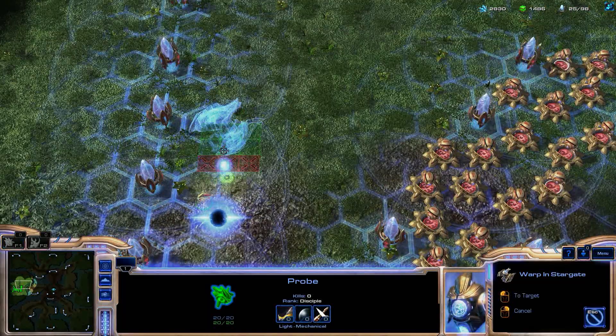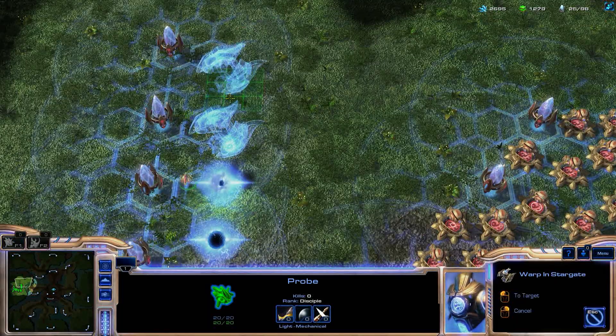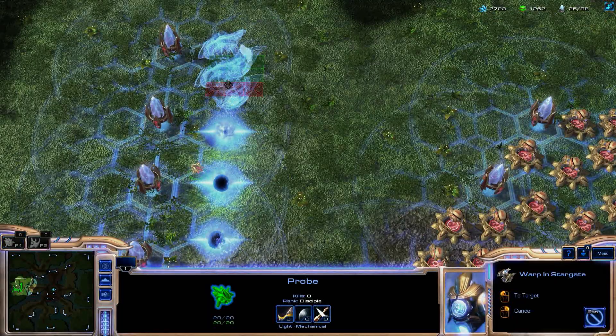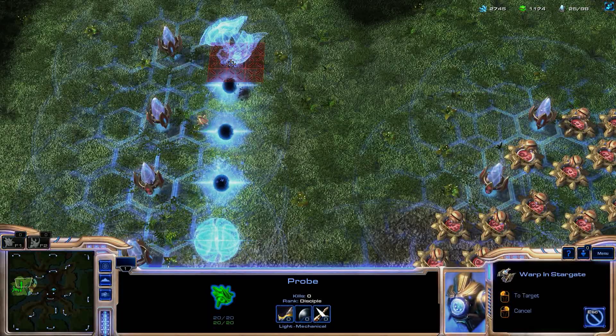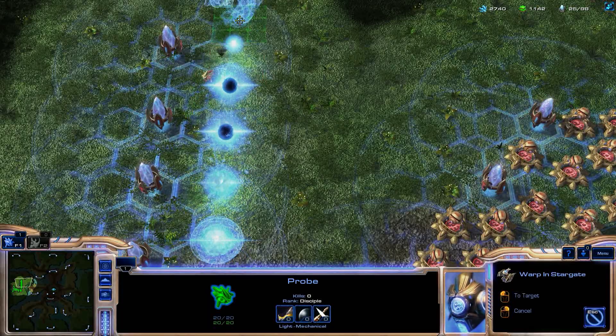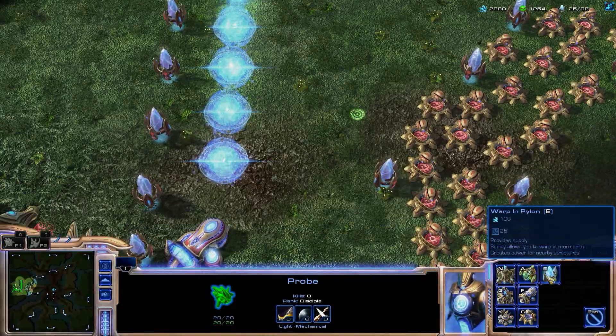There we go — oh, he's dead! Ha, that was quick. So now I'm going to build gateways — probably about six of them. That should be enough for me to pump out a couple of air units and get a pretty decent army going, so I can just go around the map and finish everybody off.